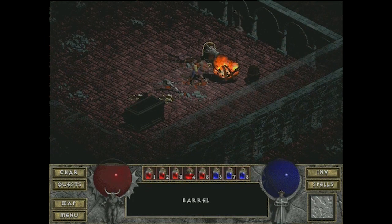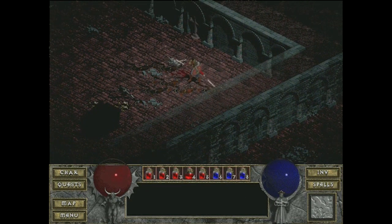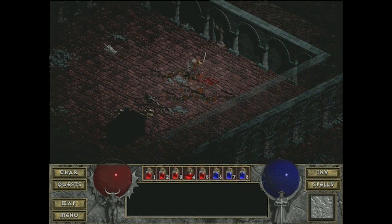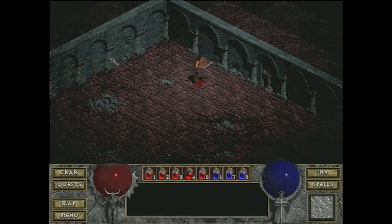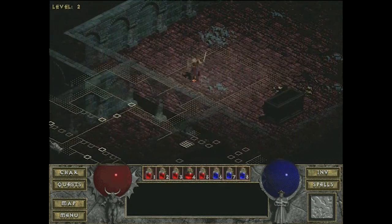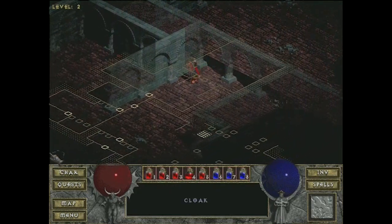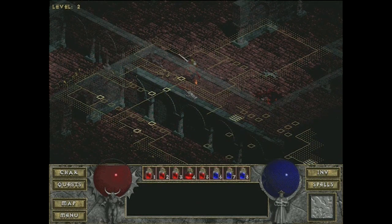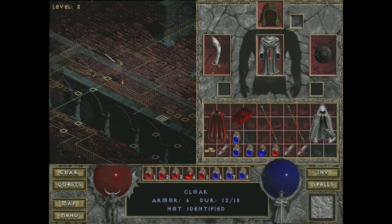The later levels are catacombs and stuff — the layout is not rooms and corridors but big open areas with sprawling terrain. It's not like you're just fighting through a cathedral for all the levels; there's some variety. Oh, I found a cloak — armor 4. It's unidentified but I'm going to wear it because who knows, maybe it has some magical benefits.